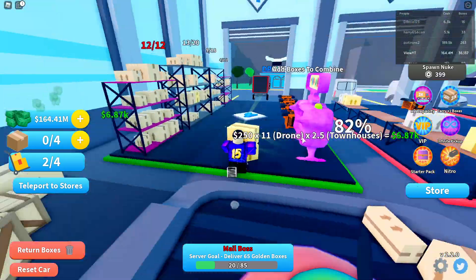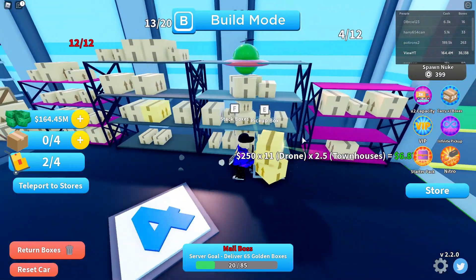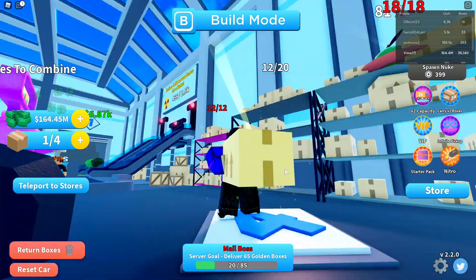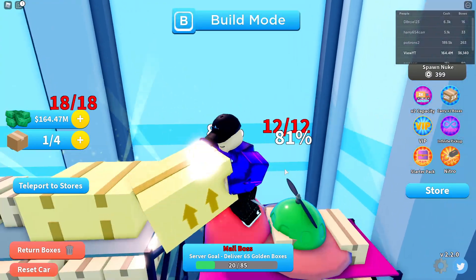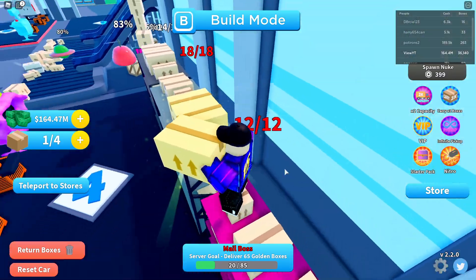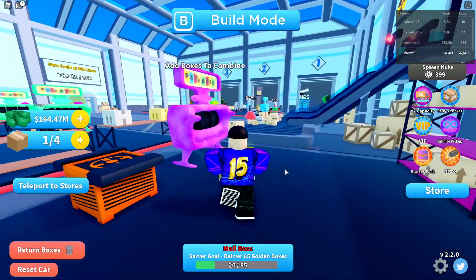Wait, so the godly box looks exactly like gold because I just combined two gold boxes. These two gold in this machine - okay, so that's a godly box right there. It's literally identical to gold. I'm so confused - yeah it's the exact same. Or am I tripping?